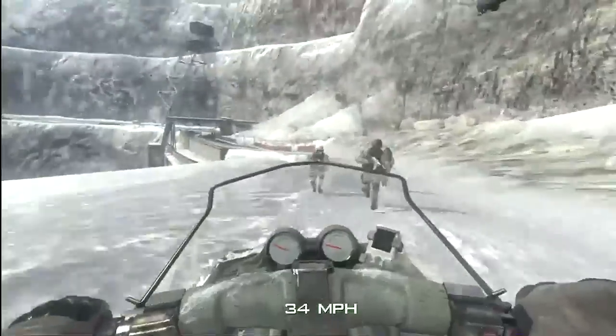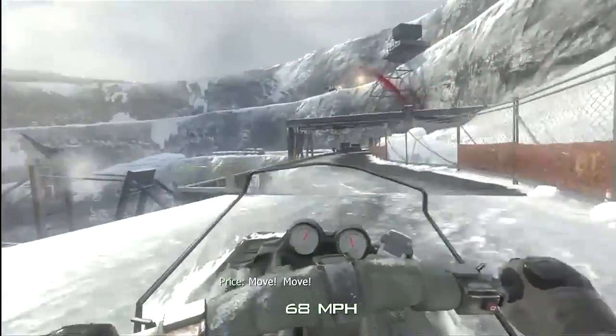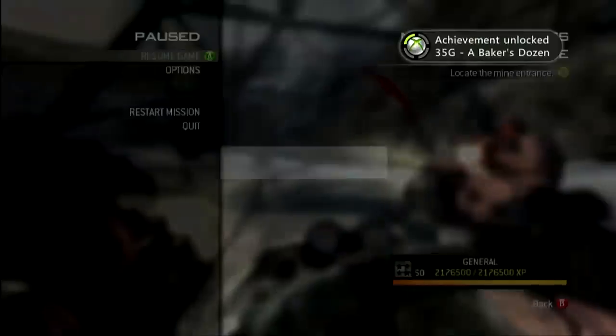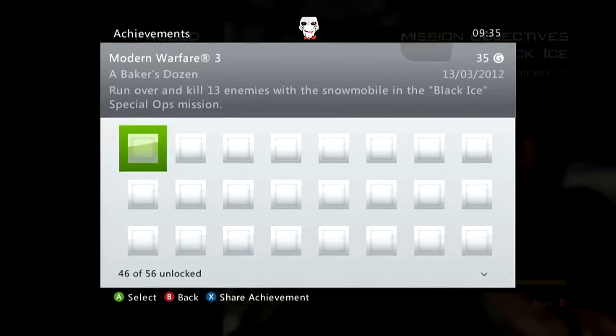We come up here — there's three guys, try to get them all in one big swipe like I just did. Well, I only got two of them. Coming up here, gonna get the achievement pretty damn soon. Knock them out — we got a Baker's Dozen! That's 13 people ran over in a snowmobile on the Spec Ops map. Have a great day guys and enjoy your achievement. Do like the video though.